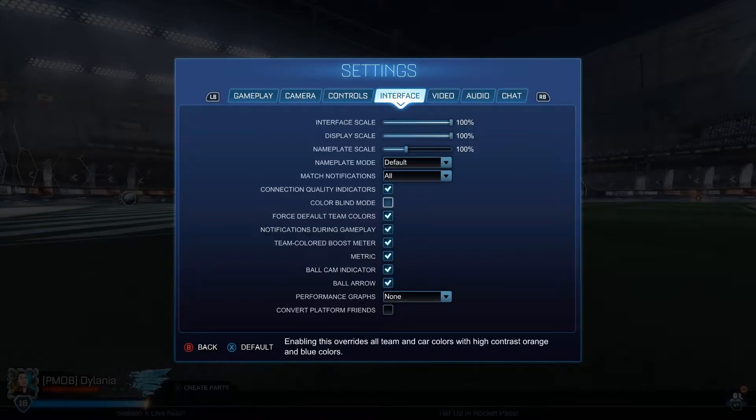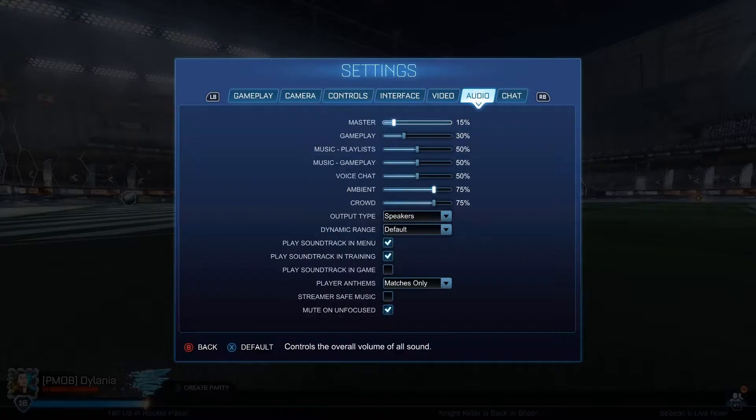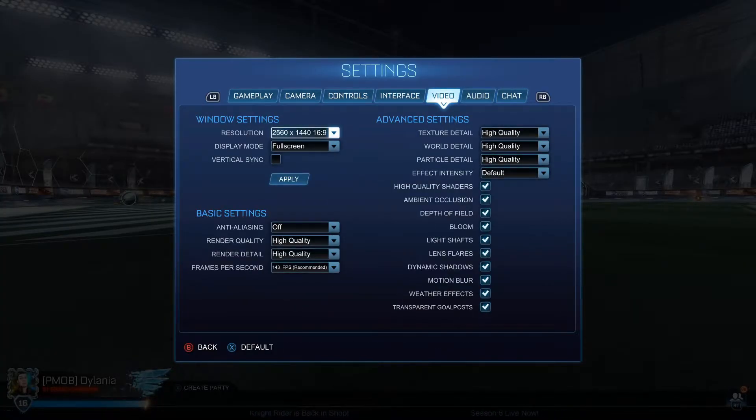For the interface tab, the only possible thing that might actually cause more lag is colorblind mode, only because it's adding a filter to the game, so that extra filter might be causing a little bit more lag — but it won't be anything crazy. Now the video tab is the big one. Audio and chat don't have anything either, so it's really just the video settings you want to focus on. I'm on PC, so there are a lot more options, but on console there'll only be a few things like motion blur, shadows, or weather effects — if you're experiencing lag, I recommend turning those off.